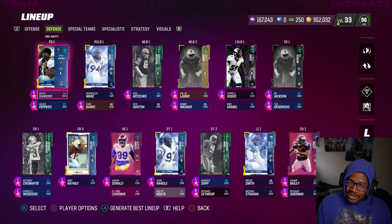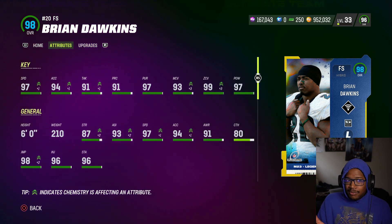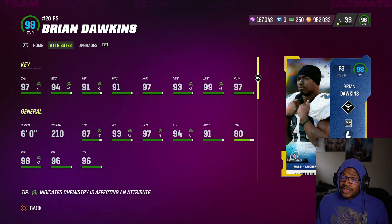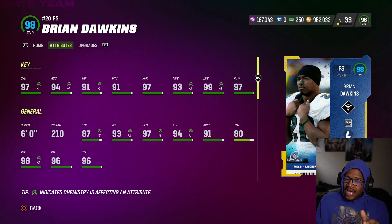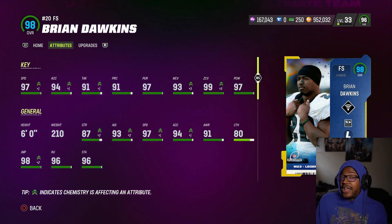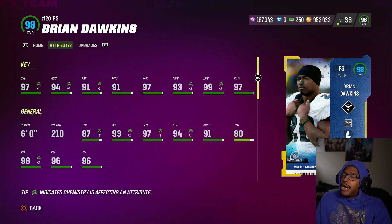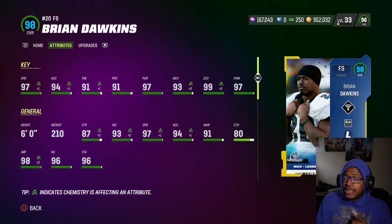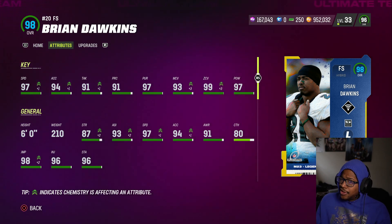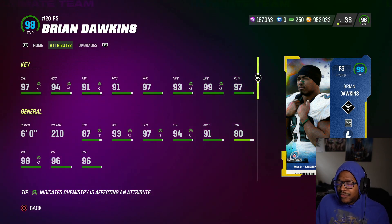I did run a strategy item to make him 10 times better with the Sprinter strategy item. As far as Dawkins is concerned, I'd wait for Derwin James — probably my personal opinion — because the abilities require you to power him up and there's nothing really standout. He will play aggressive and his traits are really good. But there are better free safeties out there. You can still rock with Peppers. There are more affordable options with better abilities, especially if you want Enforcer and Crusher. He's only really good for kickoff or as a user. Hope you enjoyed the video — I'm out, peace.